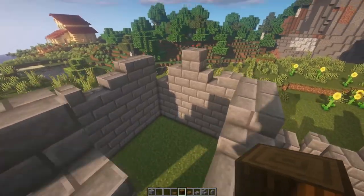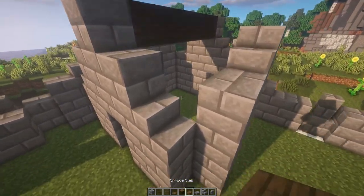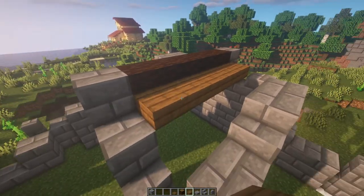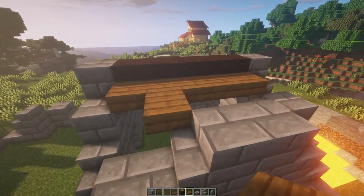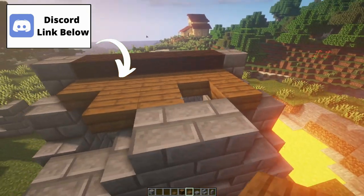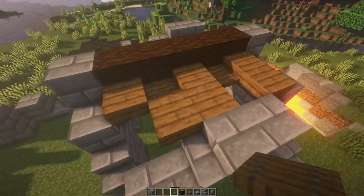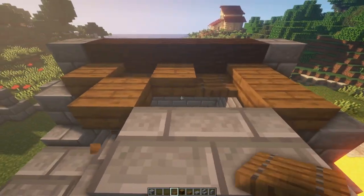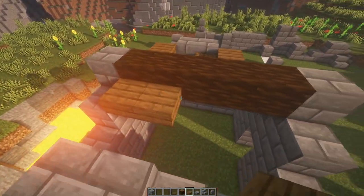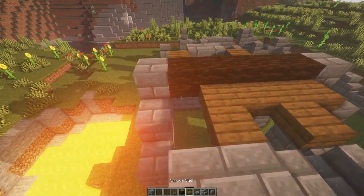Now all this part needs is a roof. We're going to take some spruce logs across as a support beam that hasn't quite fallen in yet. Then we're going to add some spruce slabs along the edge of that, and I'm going to be taking some out and replacing them with trap doors as well, just to make it look like it's worn down and has been here for a very, very long time. We'll do the same thing on the other side — adding in our spruce slabs and taking them out where we feel is necessary.